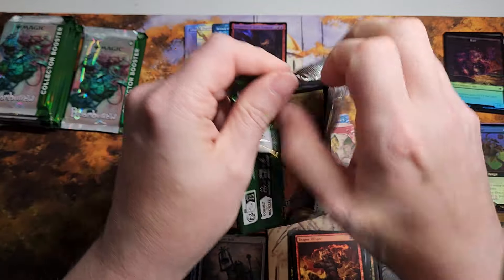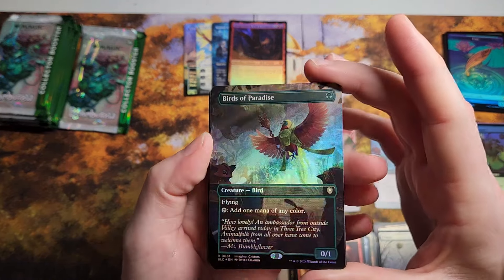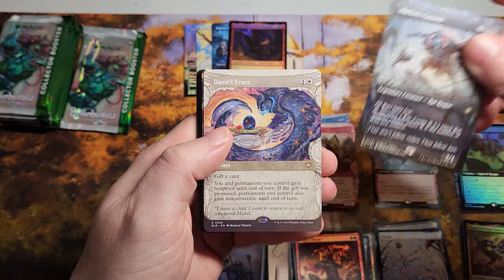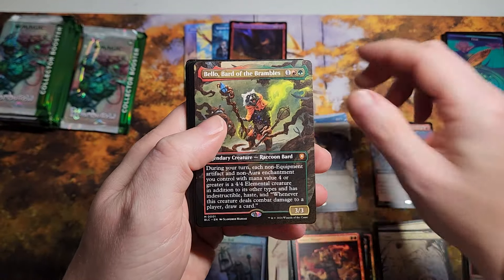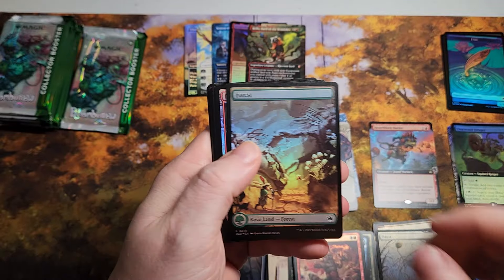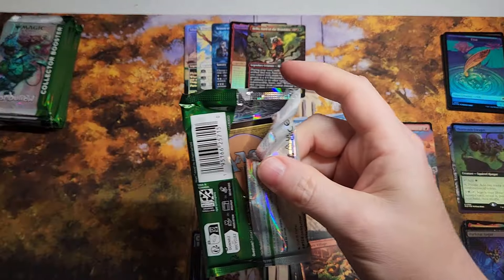Still got two packs before halfway through, still looking for something juicy. Oh look at that — Birds of Paradise! Now that is a hit, baby. And a Moronar — very nice. Dawn's Truth, there's a good rare hit, that's like five or six dollars. And we got Bellow Barter, the Brambles — very nice. That's commander. And a Dust Star Auger foil. That foil Birds is chef's kiss — that was a great pack.